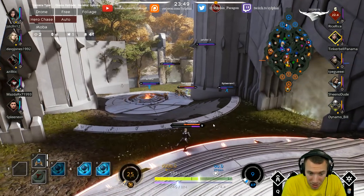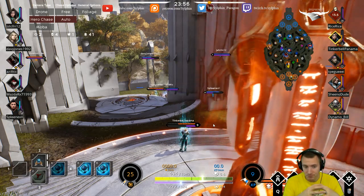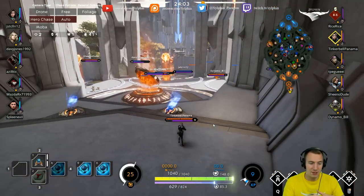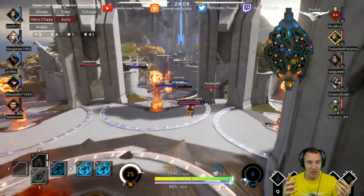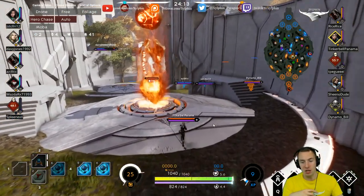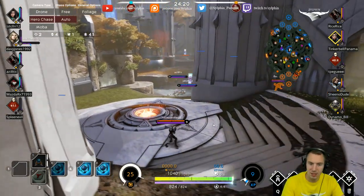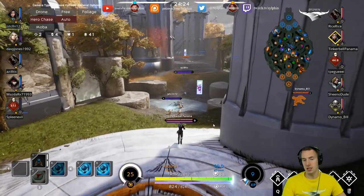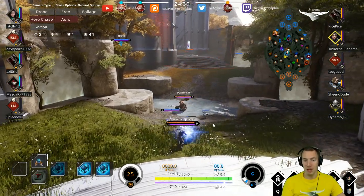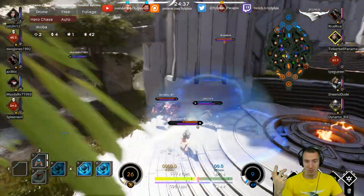A Stasis Gem on Bellica — because if you can position well, you can deal a ton of damage, be there in fights, and then when the enemy team engages on you, you can use that Stasis Gem for invulnerability for two and a half seconds while they waste abilities on you. Your friendly team can take advantage of that, plus your cooldowns are being reduced during those two and a half seconds. So you can wait it out, then go into another Seismic Assault into a Void Bomb — boom, you're done.